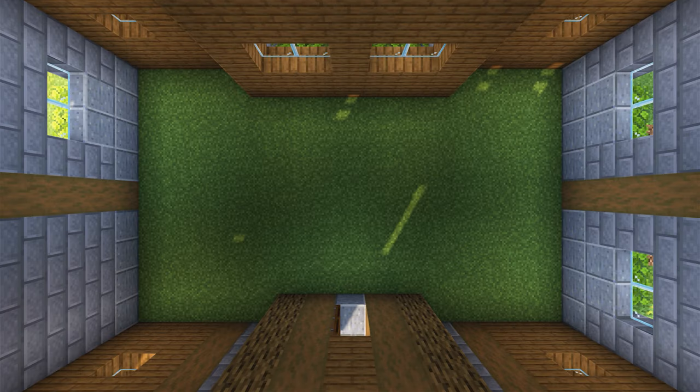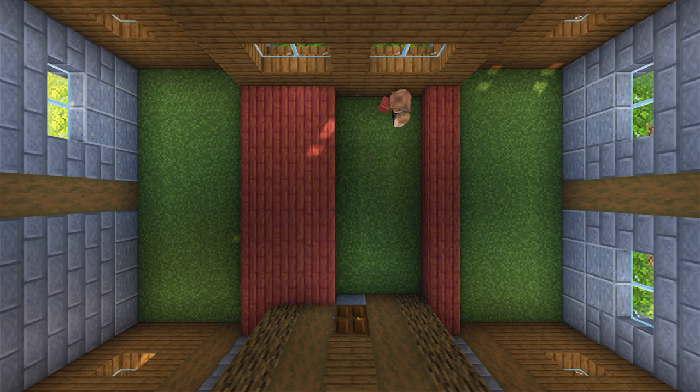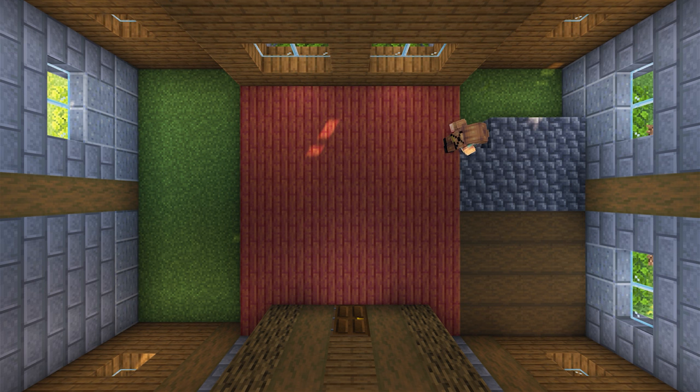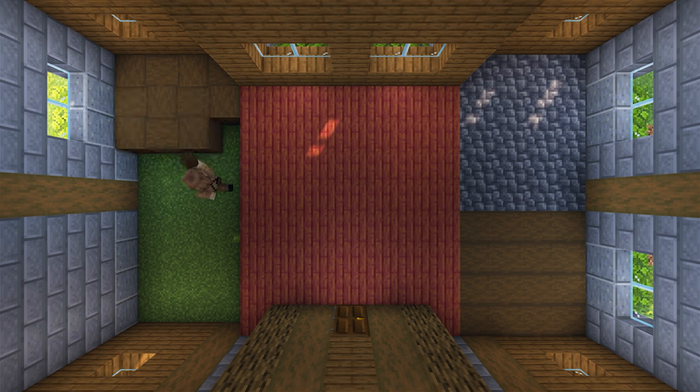The exterior is done, so let's head inside so that we can start on the interior. Beginning with the floor, let's add a section made out of mangrove planks, building this in line with the section of the wall that's sticking further into the house. From there, add four rows of stripped dark oak logs. Fill in the remaining gap on this side with cobbled deep slate. For the remaining section, we're going to build a checkered design out of stripped dark oak logs — just alternate the direction every other block and fill it in until you have a really nice looking pattern.